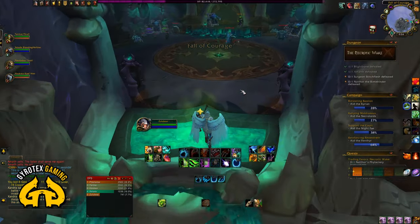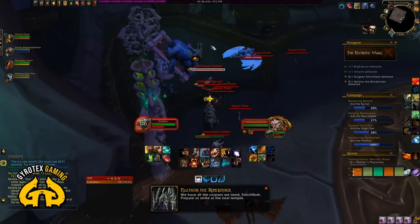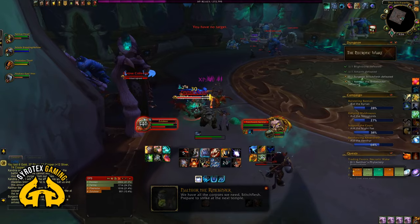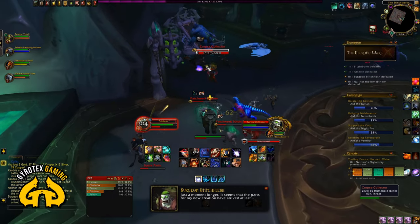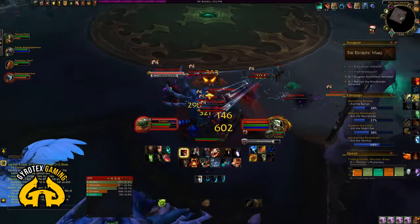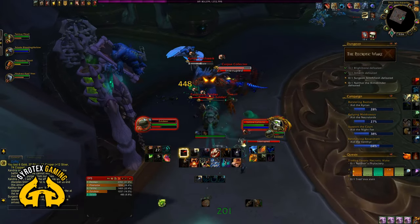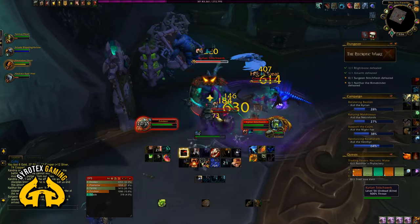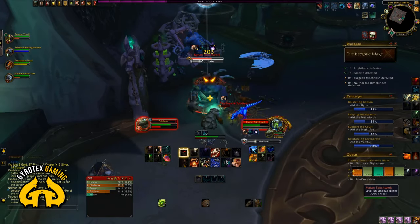Then it's time to fly up to the Necropolis — the Stitchworks, as it's called. As I enter the Stitchworks, I typically pull the left group and watch out for the patrolling small spines. I try to deal with them before the bigger corpse collector patrol is pulled, but it shouldn't be a massive issue if you pull them all together. Don't panic — you should have enough tools at your disposal. Then go around the room, pull similar groups in the corners one group at a time. Don't pull all of them, don't be a hero — then the boss encounter will begin.